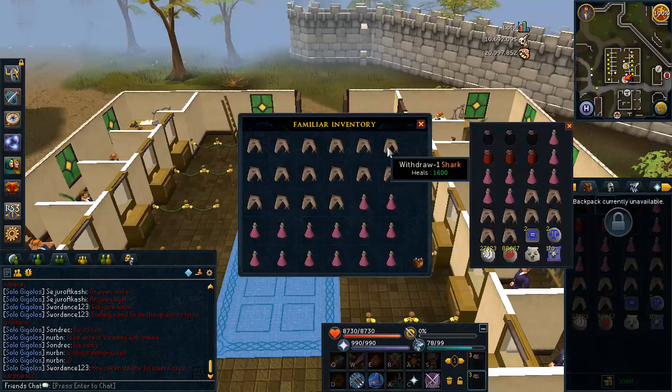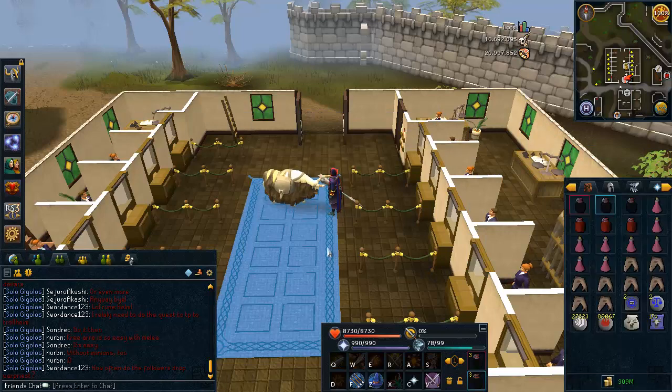In my Pak-Yak I just have more Sharks and Super Restores. If I was staying for a really long trip I would bring more Overloads and more Prayer potions, but I'm just doing mage for this guide.